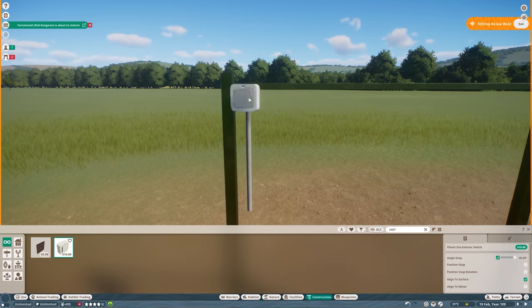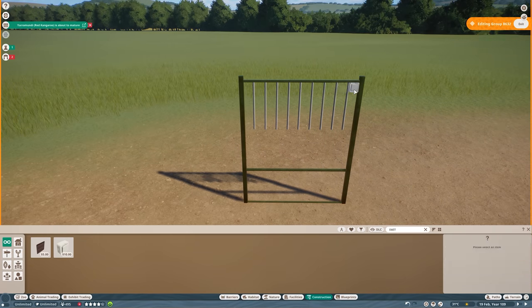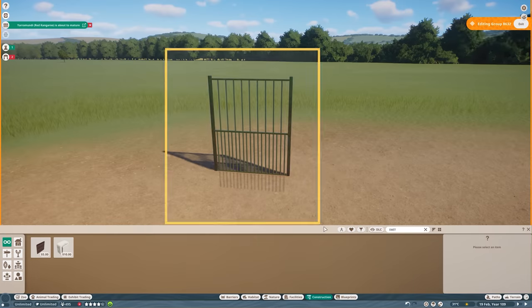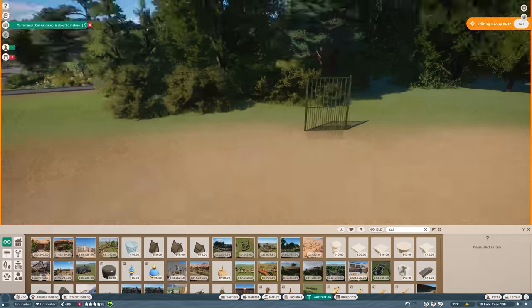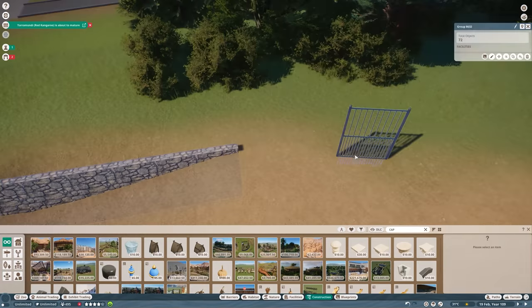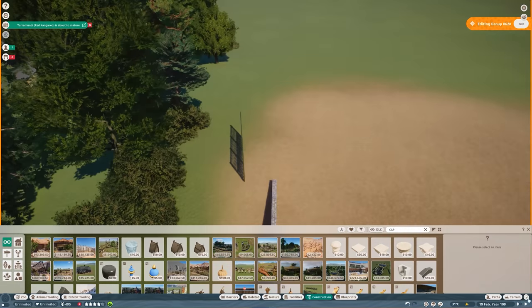What we are going to build today is a very detailed and realistic habitat for the Przewalski's horse. From my overview of all the animals added with this new pack, the animals I love most are definitely the Przewalski's horse and also the Amur Leopard. I'm not typically a fan of big cats, but the Amur Leopard is so beautiful — I love its spots and pattern. And I love the horses so much because I used to ride horses when I was younger, so seeing them brings back a lot of memories.